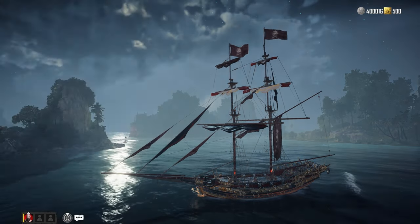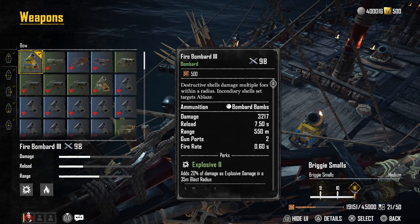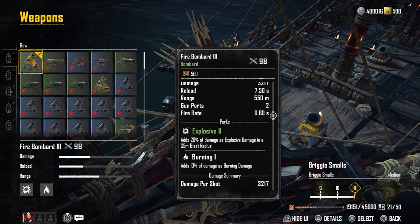For the bow and the stern, I'm using the Fire Bombard 3s. These are super popular — great damage, great AoE, can afflict a blaze effect, and you can use them on structures. Just an all-around great choice.